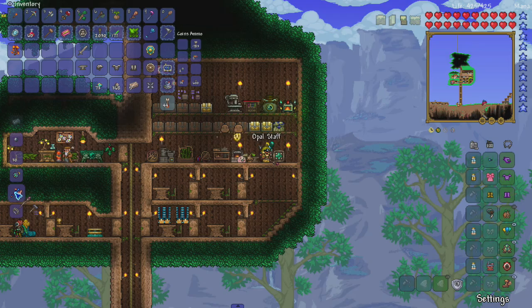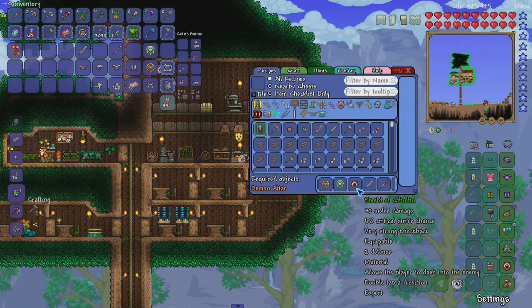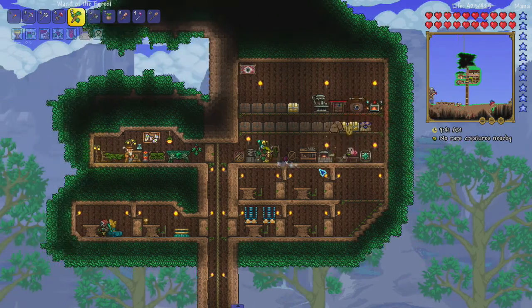There it is, the opal staff. I should have everything, right? Alright, let's go to the crimson again.